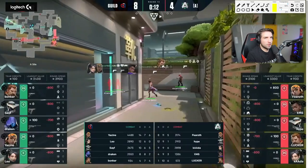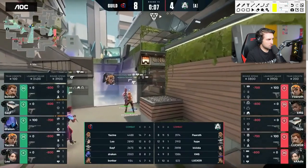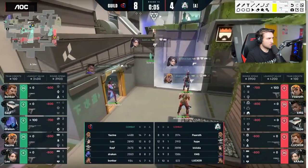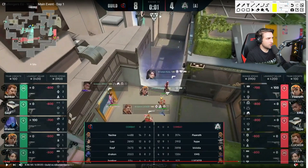Let's see the pistol rounds for both teams — Alliance now on attack. Fearot on Raze, no satchels, so no aggressive pushes. Guild is playing Sage wall for orb control — same as Alliance did. One trap from Cypher, camera mid.